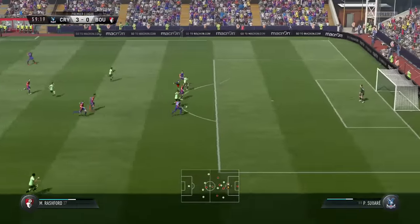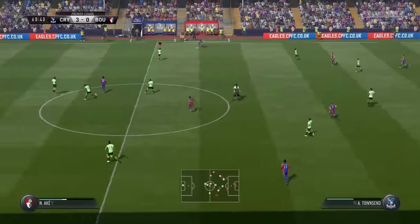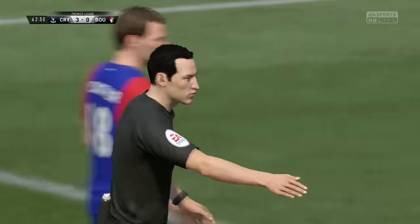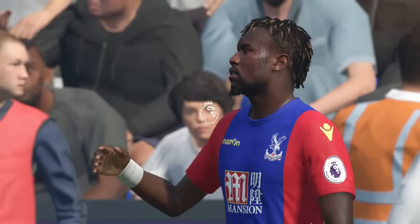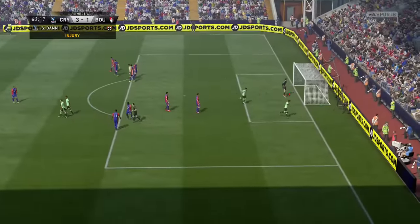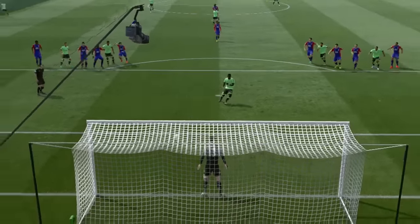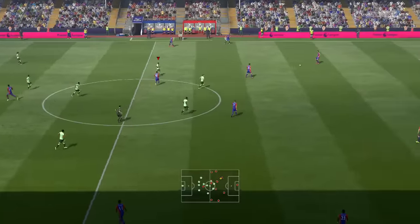Marcus Rashford charges through on goal — can we get a consolation? Even with his pace he can't get away from the defenders. The ball comes back to Callum Wilson, then to Rashford — and there's a penalty. That's our second penalty of the episode. Do we give it to Callum Wilson or Max Gradle? Since Wilson missed his previous penalty and wants to leave the club, Gradle takes it. He goes to the right-hand side and scores! Max Gradle has given us the slightest chance of getting back in the game.